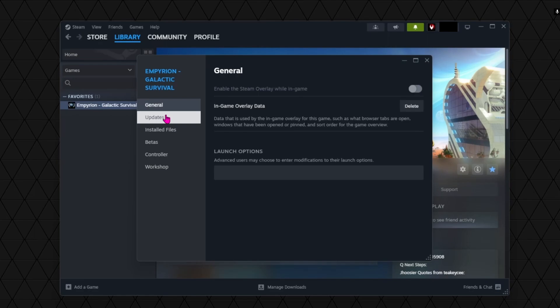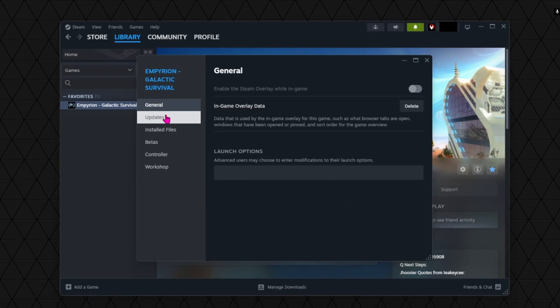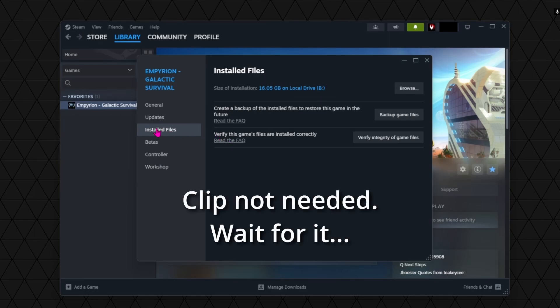The other important thing is to run GeForce Now in administrator mode. If you don't do that you get cascading anti-cheat issues — I'll show a clip of that from when I did it last time. Anyway, let's verify the files and run the clip.